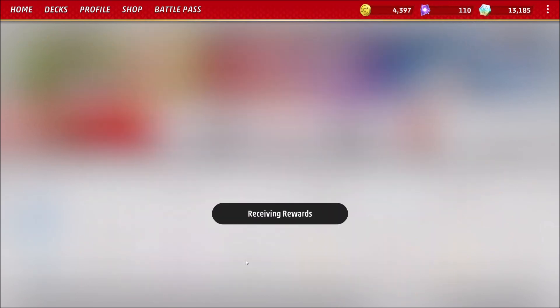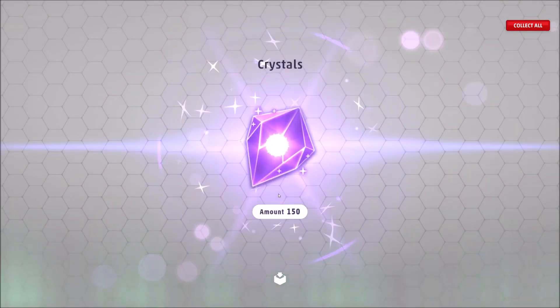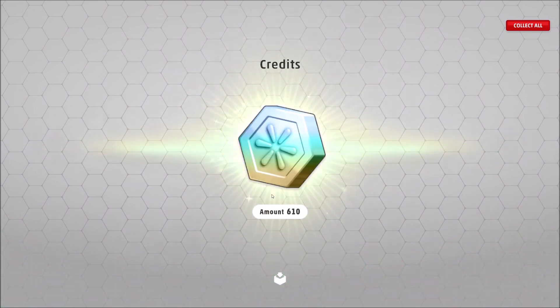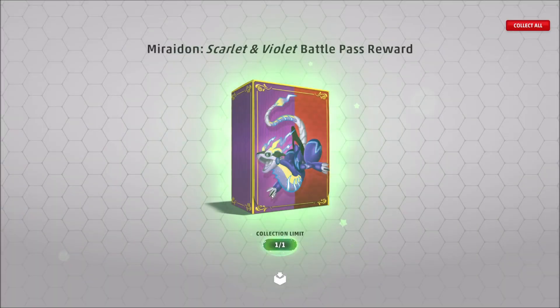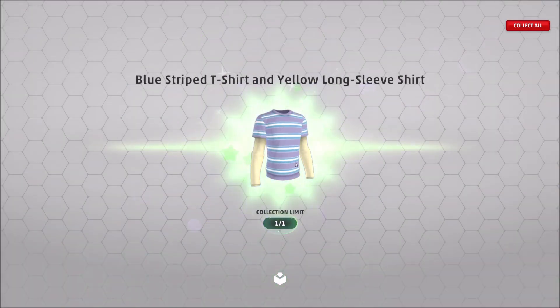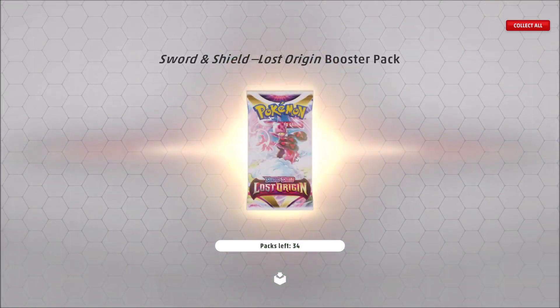Let's just collect all the rewards. 450 coins, 150 crystals, 610 credits, the Mirrodon coin, Mirrodon box, shirt, shirt, and 34 packs.